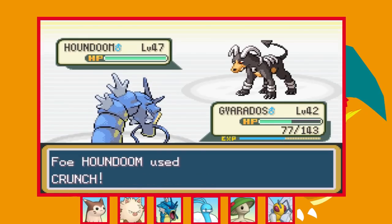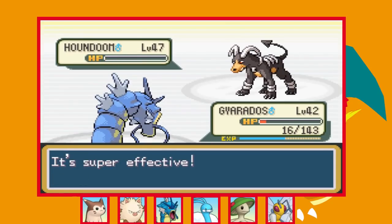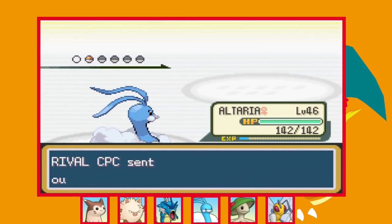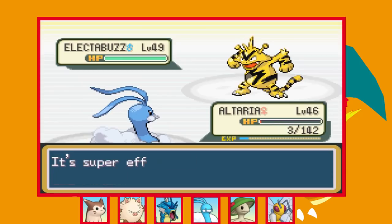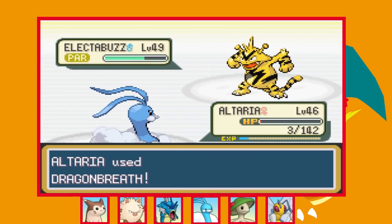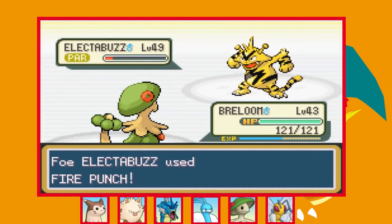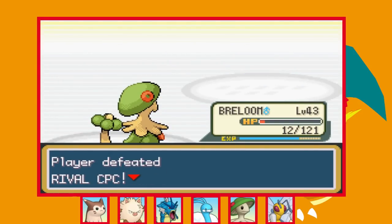Against Houndoom I swap into Gyarados and go for Hydro Pump as he lands a Crunch which does quite a lot. Hydro Pump does well over half and another Crunch leaves us barely surviving — one more Surf finishes it. CPC's final Pokémon is his starter Electabuzz. I swap into Altaria to try to paralyse it but we get hit with a four-times super effective Ice Punch and somehow survive with 3 HP. We land Dragon Breath and get the paralysis. After another Dragon Breath we go down to a Cross Chop, so I swap into Breloom — Sky Uppercut does a lot but isn't quite enough. He hangs on in red health and uses Fire Punch but we survive, then Mach Punch knocks it out and we beat CPC again.